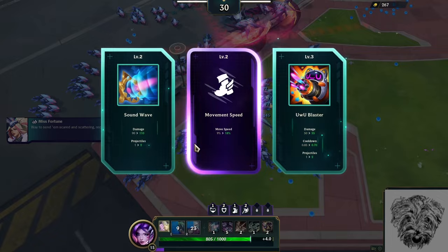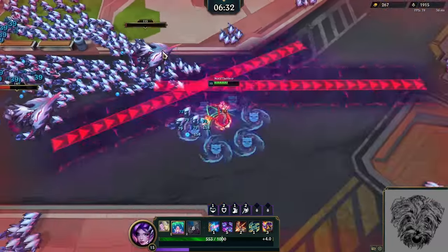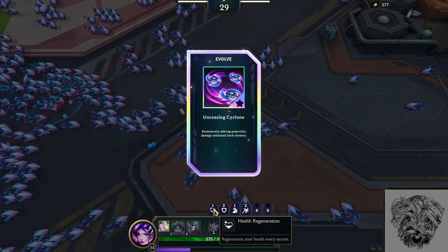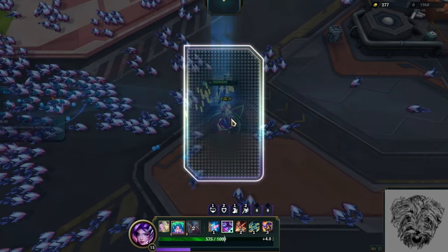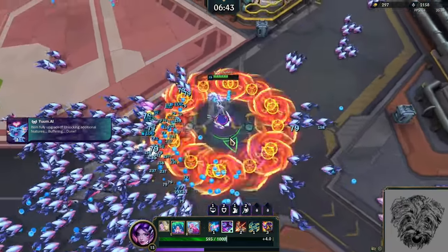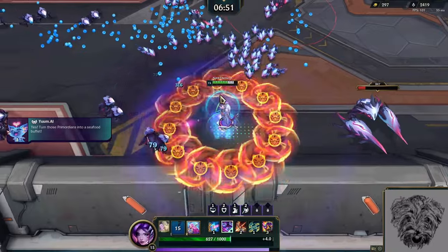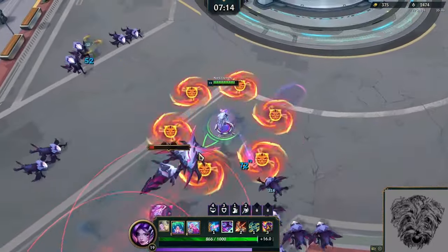I'm level 5, so on the next card I pick up — which I'll get from killing one of these mini bosses — because I have Health Regen and Cybernetic Slicers, I can evolve my weapon, and it becomes a much stronger version. This is very good because it'll keep me relatively stable. As you can see, it's a massive difference in survivability.